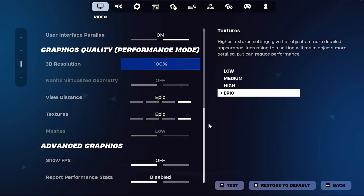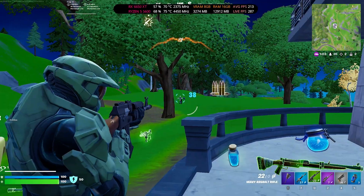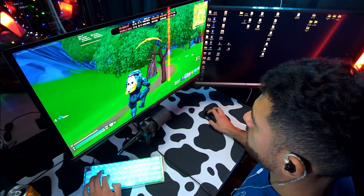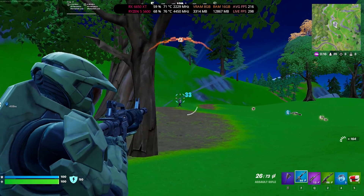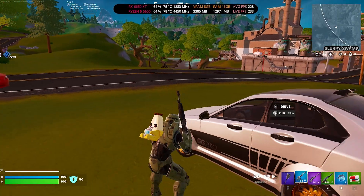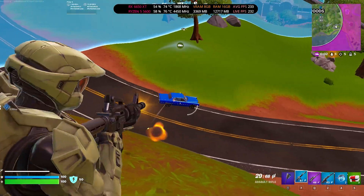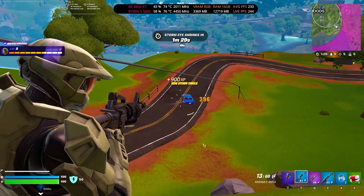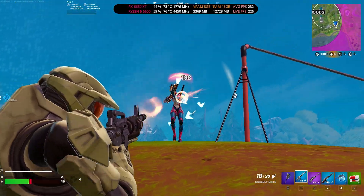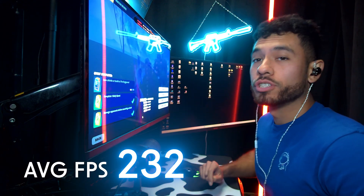Fortnite on performance mode. Average FPS for Fortnite: 232.